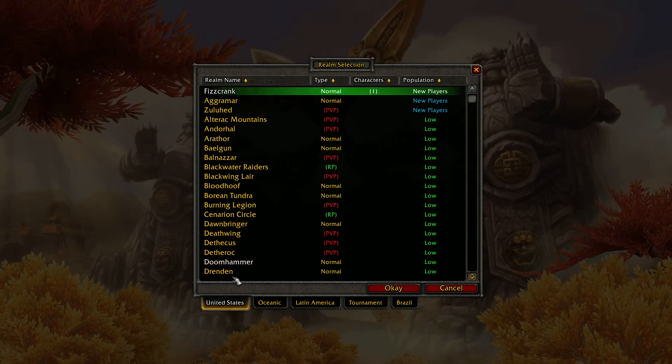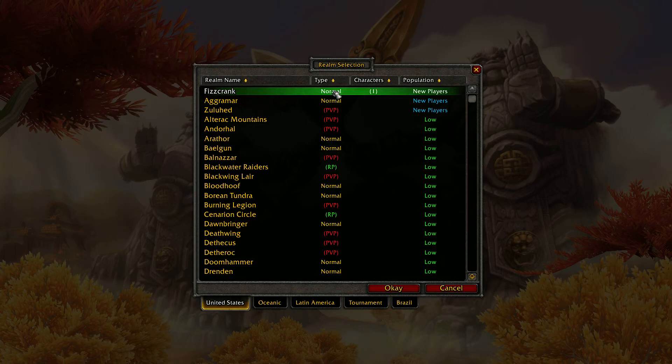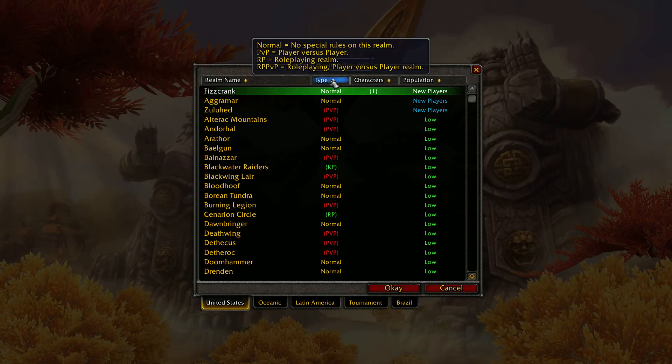This side here is your realm name and this right here is the type. Normal means there are no special rules for this realm — it's PVE content, which means Player versus Environment. You solo, or you play with a group of friends, or you queue for random dungeons with other people on the server. You just go around and play versus the actual game itself.